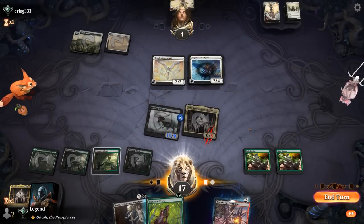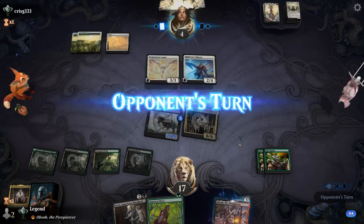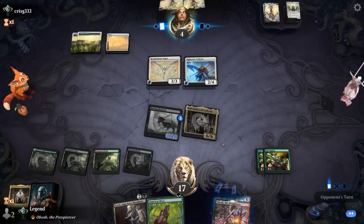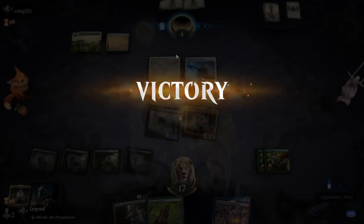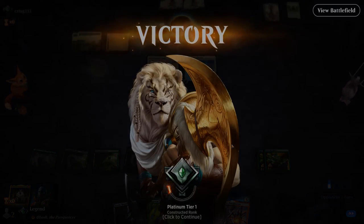Bishop jumps in and our opponent falls to four. Keep Llanowar Elves in hand to discard to Regisaur. Our opponent would explode next turn — we could also sacrifice Lord Xander for an additional three damage, although it probably won't be necessary. On to the next one.